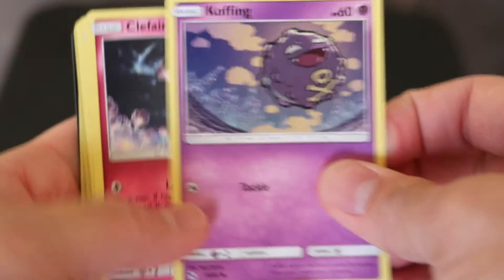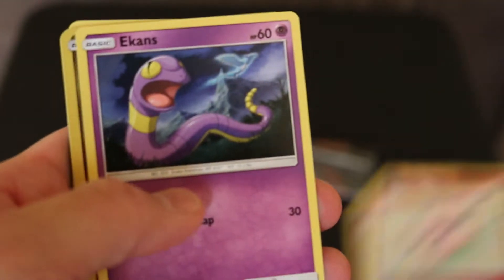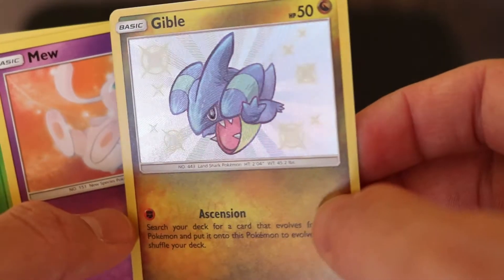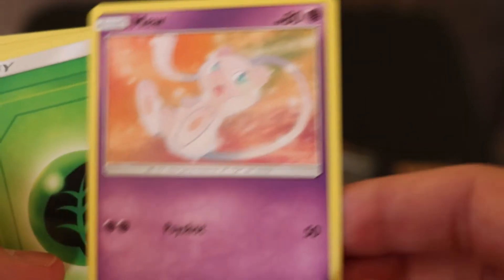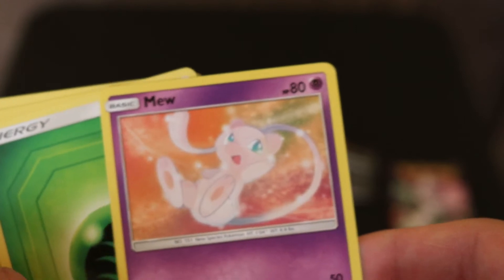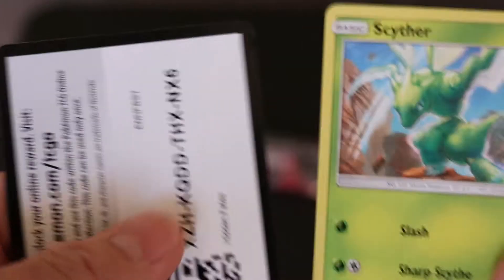We'll be opening up this Mew pack right here. Another Koffing, Clefairy, a Staryu, Jigglypuff, and Ekans. We got a shiny Gible — no, that's not the shiny one. Oh wait, it is. Okay, that's not too bad. I kind of wish they put him in the Sword and Shield games, but they didn't. Got a Mew — I guess it's not too bad. I actually got a pretty good amount of HP there for a basic. Some Grass Energy, Metapod, Pokemon Center Lady, Scyther, and one of these.